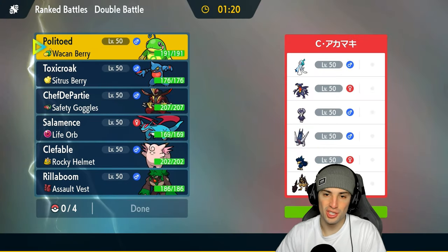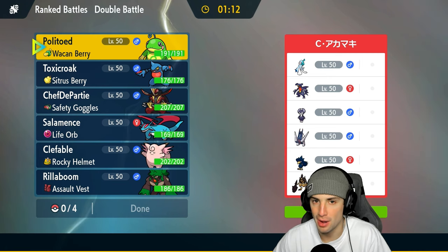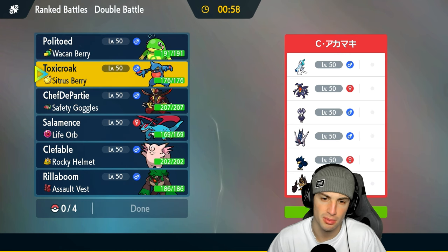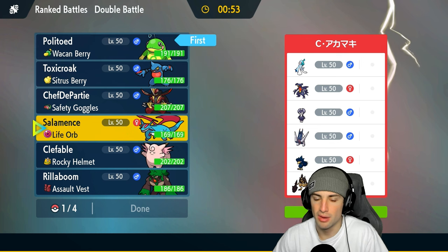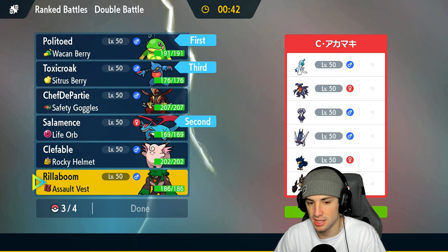That was our bounce-back match after a weird first game — a lot of one HP situations, I kept trying to Sucker Punch when they kept swapping out and I was just in my head. We're going up against Garchomp, Primarina alongside Kleavor — a really dope off-meta Pokemon — with Murkrow, Mime Jr, and Armarouge which we don't like. Toxicroak is gonna be pretty good here.